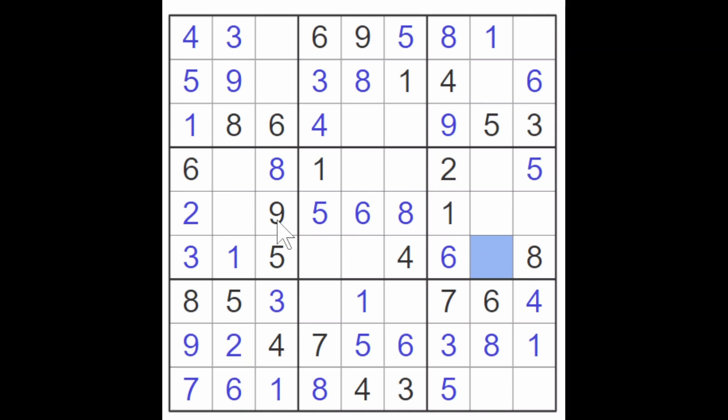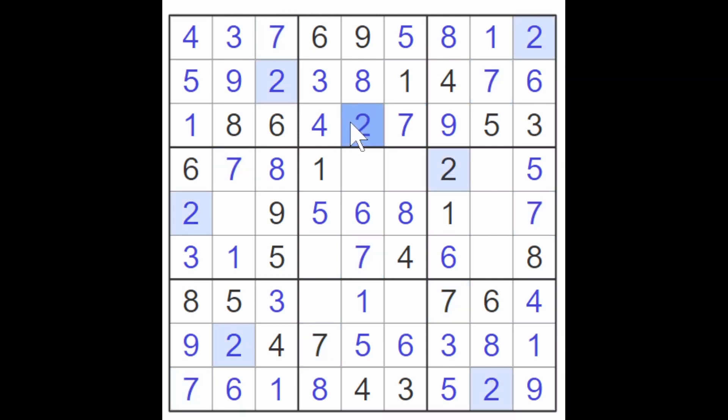But the nine blocks over here, doesn't it? So one of these must be a nine, and therefore this must be a nine. And now this is a two. And that makes this a two. And this is a two. And this is a seven. And this is a seven. And this is a seven, I believe. Yes, making this a seven. And this and this. And we got all the sevens in one go. So this is now therefore a two.